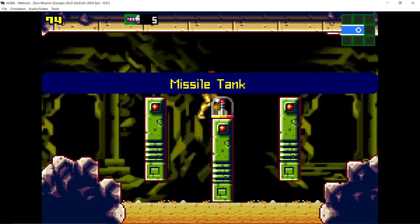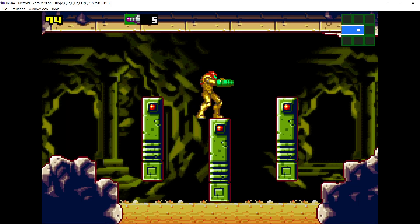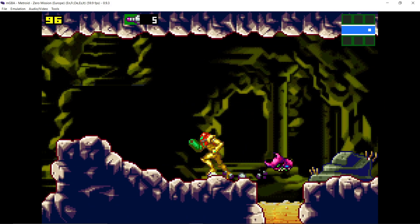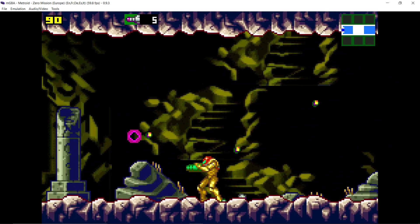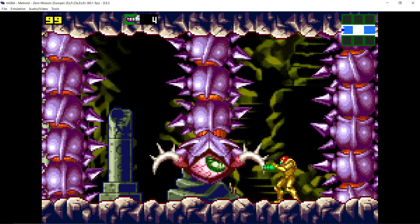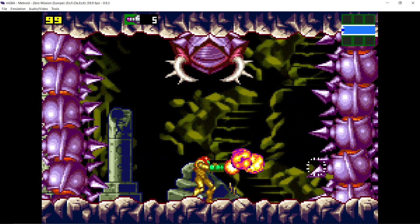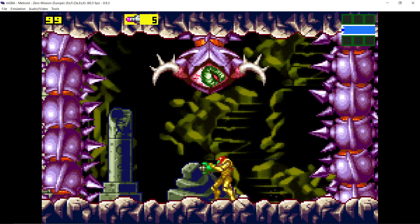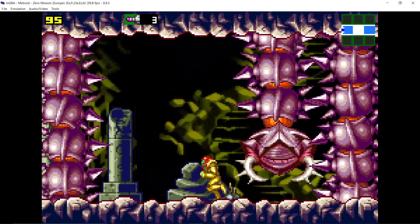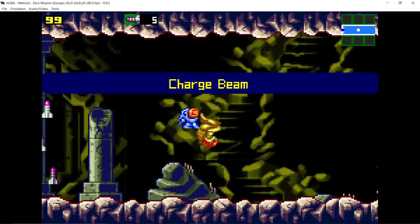We've got a choice. We can't go through that door because we don't have what we need. So let's go down, all the way down. We want to come over here and get this missile. Now we can open that door up top. Now you want to restore your health a little bit. Stand in the middle - I was just slightly off. This guy takes three missiles to kill, and if you don't manage to kill him he will run away. And we got him. He'll drop a new upgrade: the Charge Beam, another beam modifier.